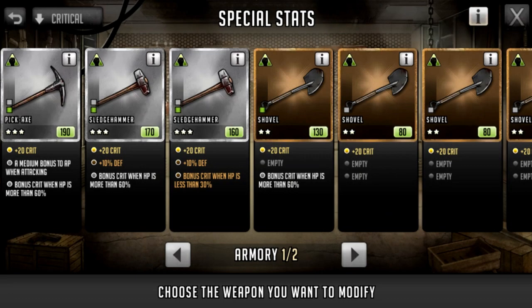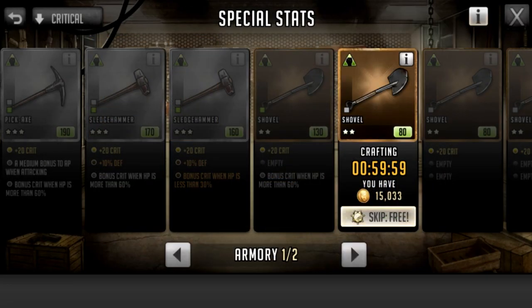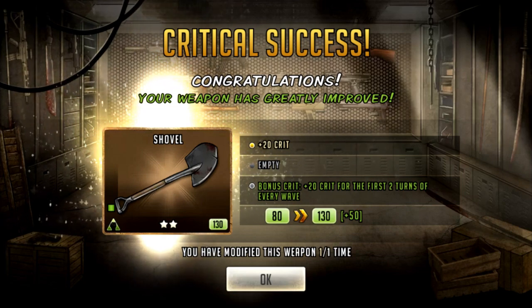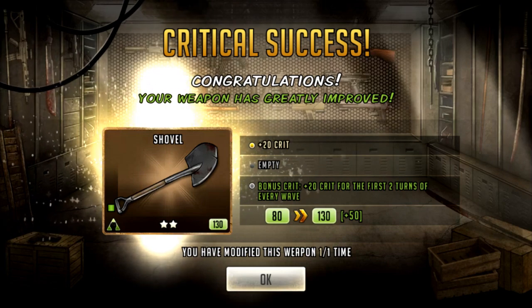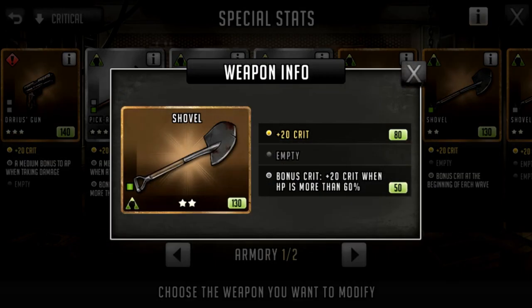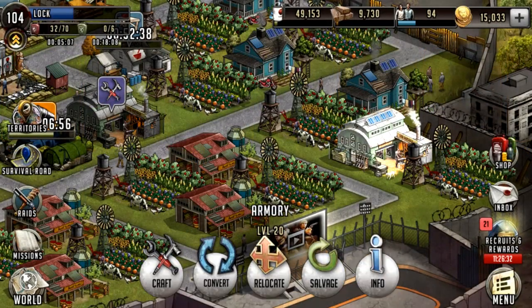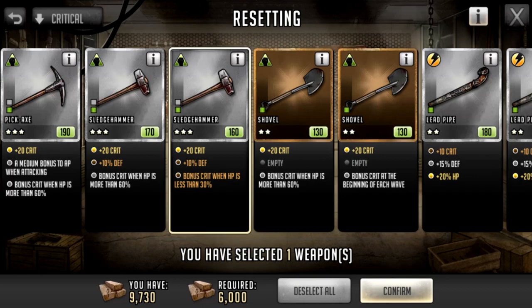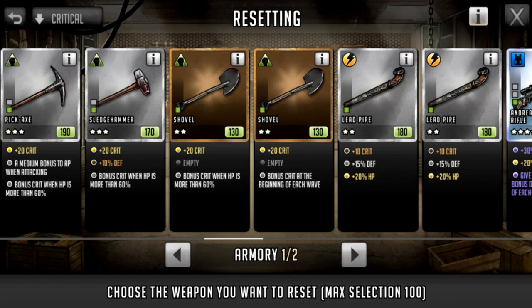The better crit is the one we want. The other crit option isn't as good because it only applies for the first two turns of every wave, and if you face 25 walkers across many waves, that won't last long. If you get the lesser crit, hold on to it for now, especially if you don't have the instant skip. Craft all your other weapons first, then come back to reset the ones that didn't get the good crit — the bonus 20 crit when HP is more than 60.